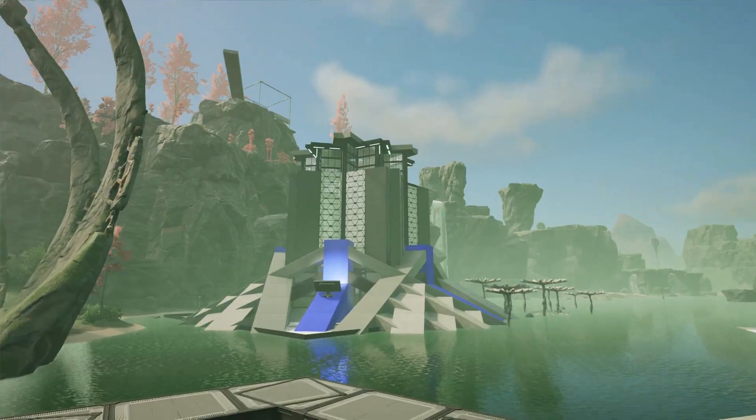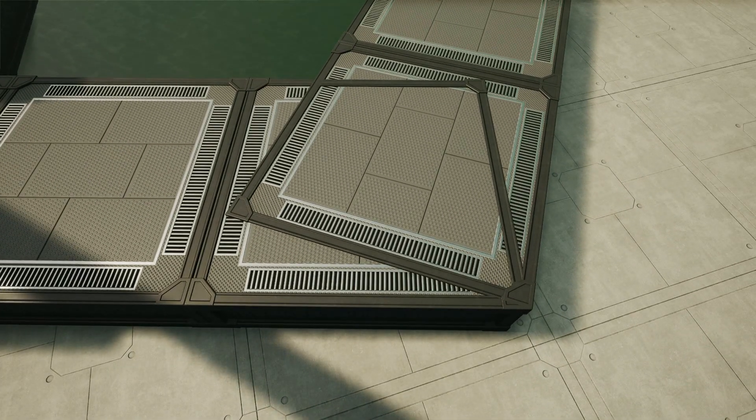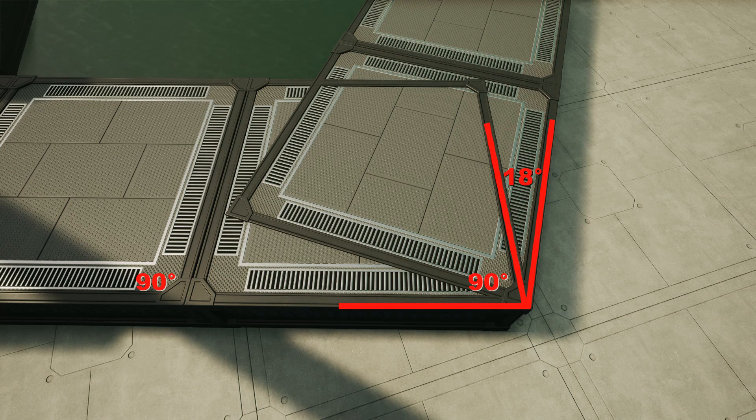Using the Pentagon as an example: a Pentagon is 108 degrees to a side and a foundation is 90 degrees, so we need a perfect 18-degree angle to add to the foundation.